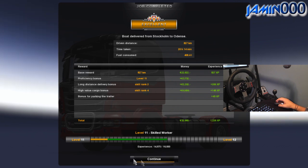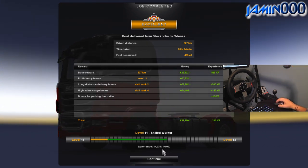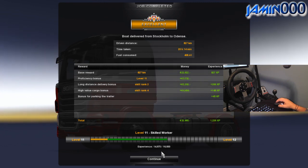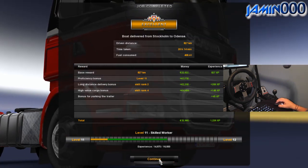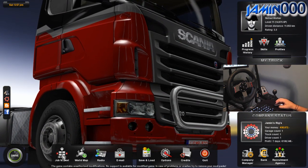Green — yay! Excellent. Nice work. 32,960 euros and 1,200 XP. I still need 1,100 XP to get to level 12 so I can upgrade my truck. Nice — alright, let's take a look at the job market here before I end this episode.